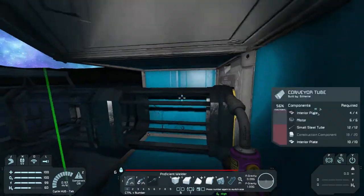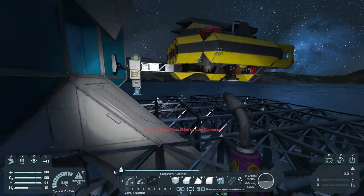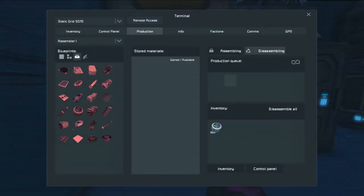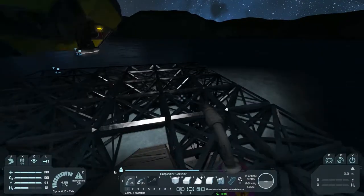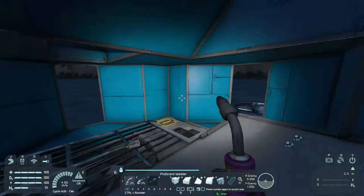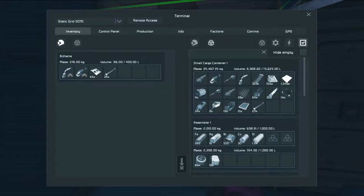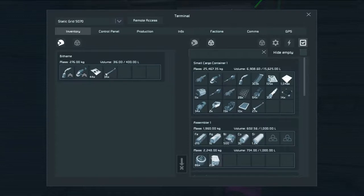Once we get this set up we can get the miner built and then we can start bringing in some resources. The first thing we're going to do though, as soon as this connector is established, is get a solar array constructed. Because a solar array is going to be kind of a huge one for us — we're going to start needing power. These small ships kind of do burn through a lot of power once you start flying them around. Currently when the assembler is not running, we have like 30 days worth of power. But we are going to need some solar. We have enough for I believe six solar panels.